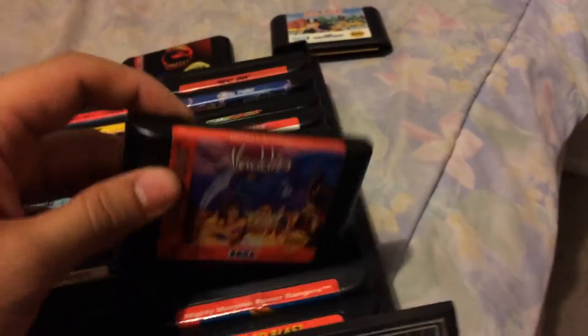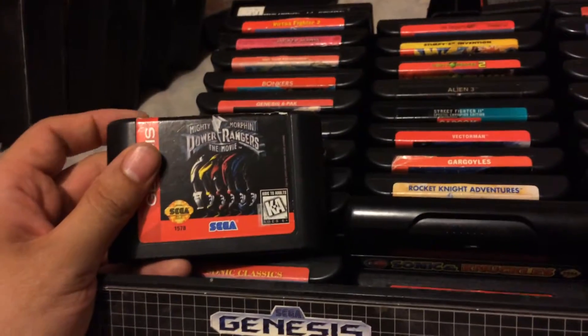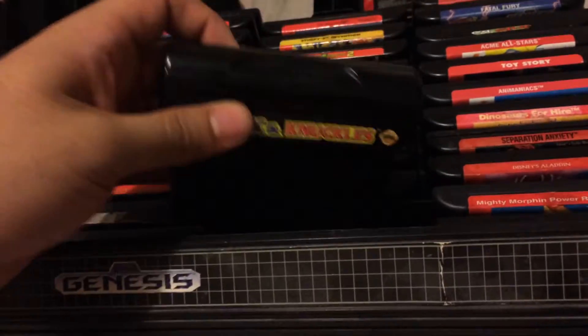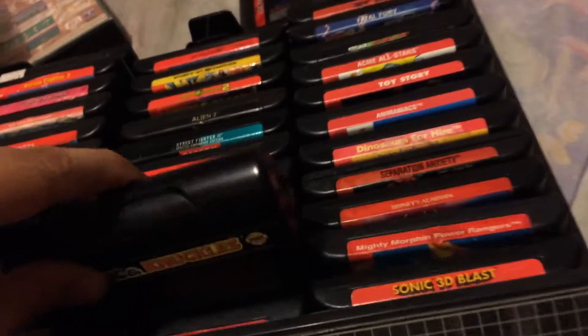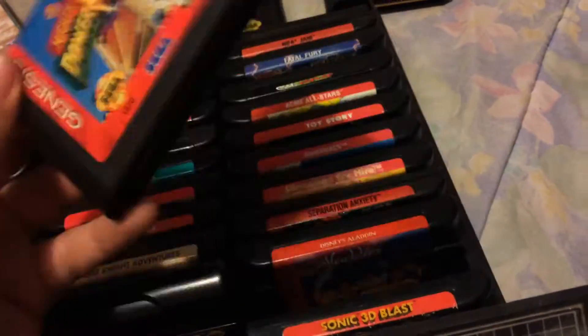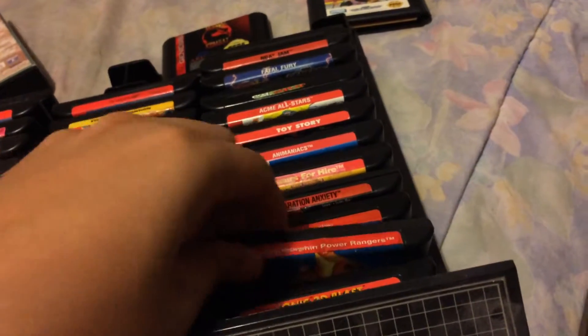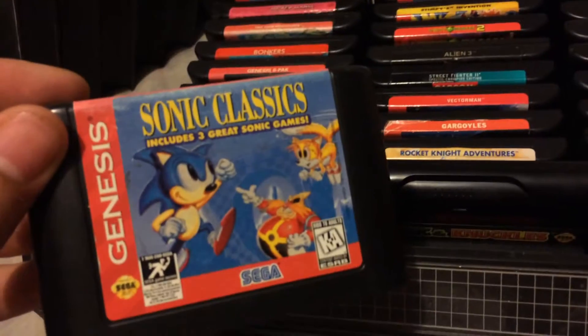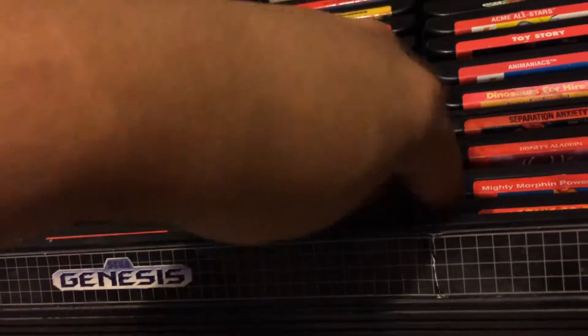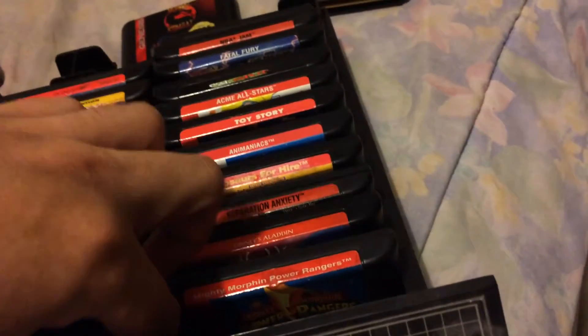Super Insta Classic: Disney's Aladdin for Genesis. Next Super Insta Classic: The Mighty Morphin Power Rangers The Movie. Next: Sonic and Knuckles — Super Insta Classic. Here is another Super Insta Classic: Mighty Morphin Power Rangers. Sonic 3D Blast — Classic. Super Insta Classic: Sonic Spinball.